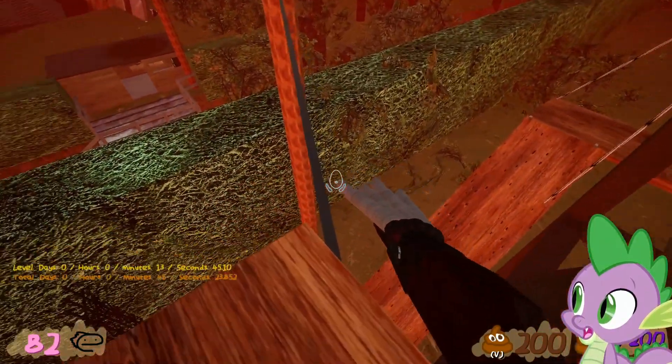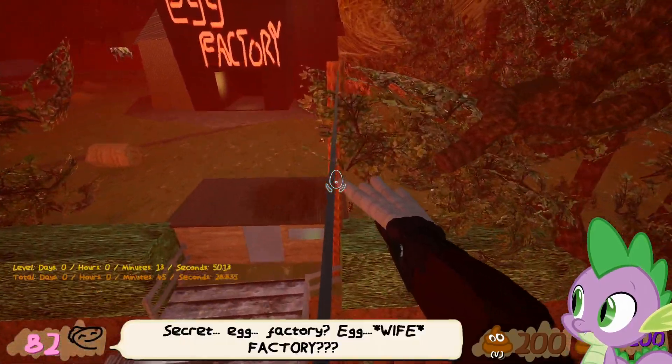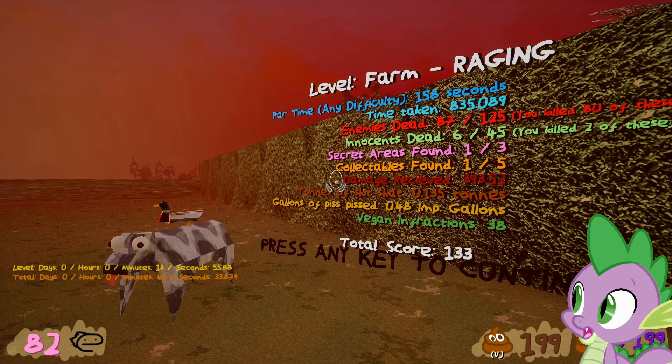We're going to step out the door here and carefully walk this tightrope of a telephone wire. And we are going to run — level exit, we're done. Don't have to fight anything, just run to the exit and you're good.